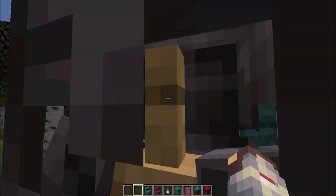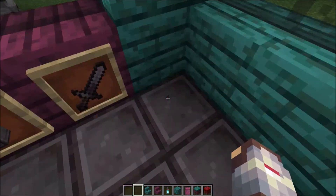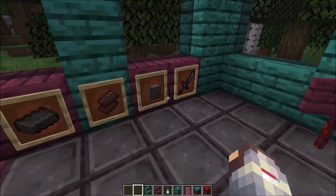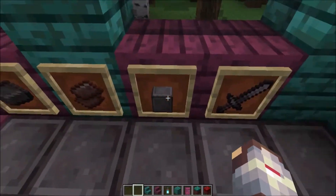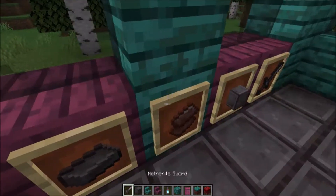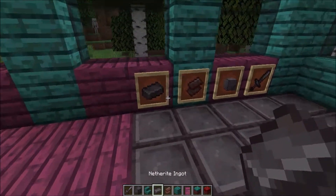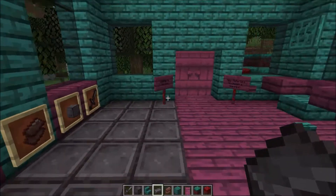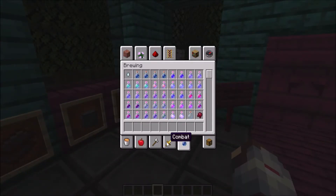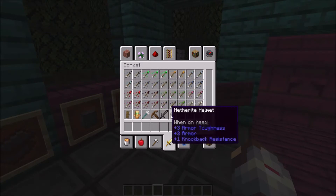So we've got the netherite section — we've got all this netherite armor. Basically there's armor, there's a sword, there's a block of netherite, and basically there's all things netherite. Then we've got nether scrap and we've got a netherite ingot. Now let me just try and get that armor back — I think I know what section it's in.